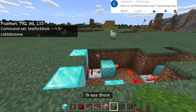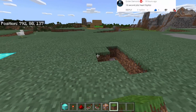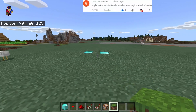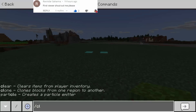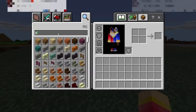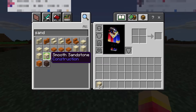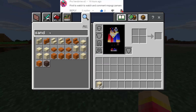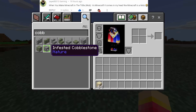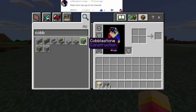Cover everything with grass blocks. We're basically done. Now clear the inventory and get the things we need. First is sand - make sure it's the sand, not smooth sandstone. The next one is cobblestone - make sure not to choose infested cobblestone, it will not work. Choose the regular cobblestone.